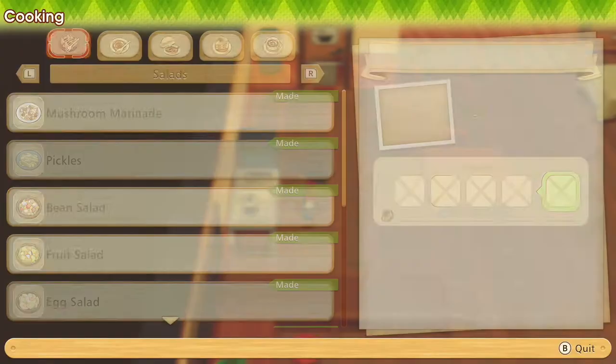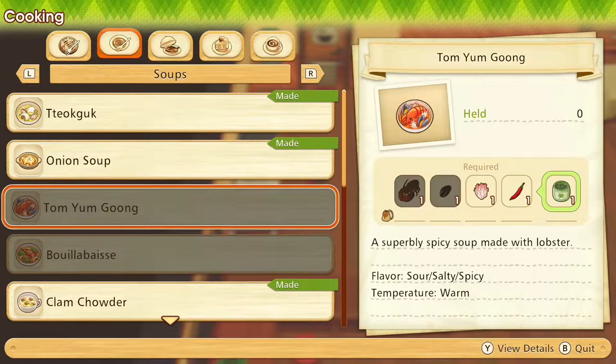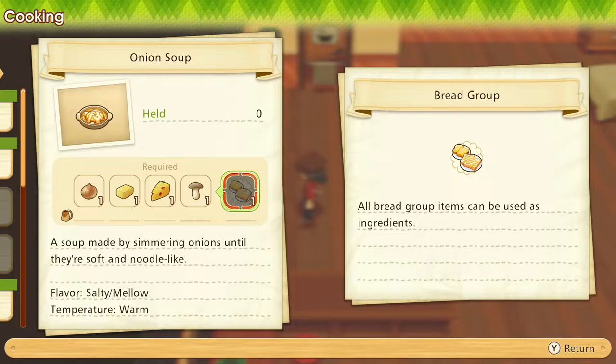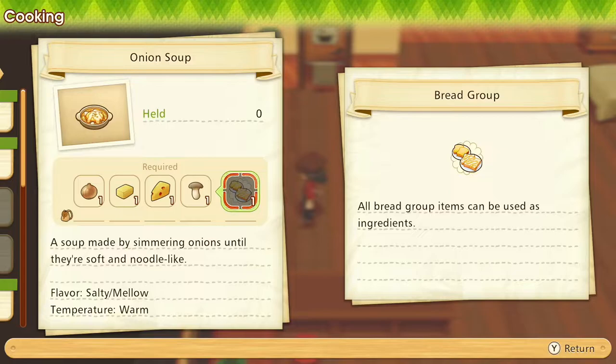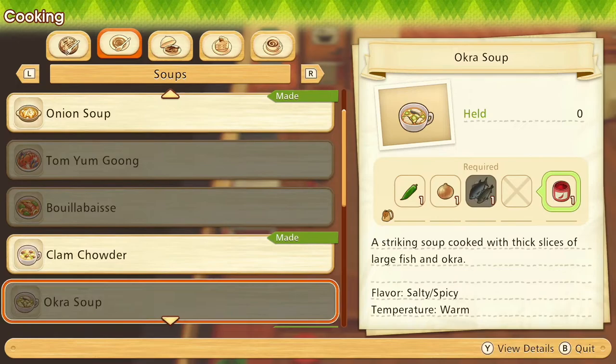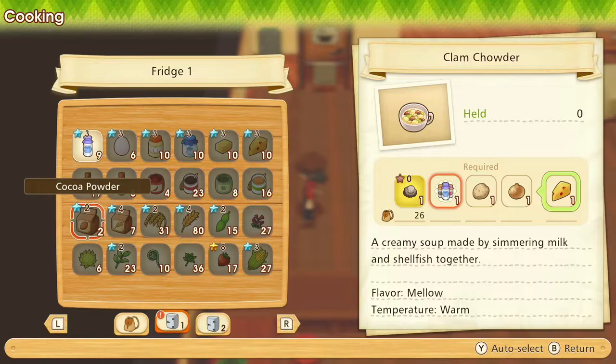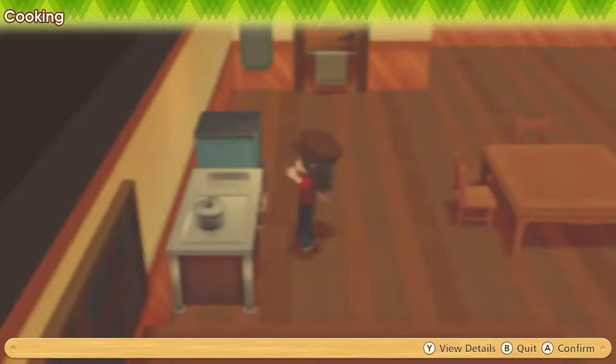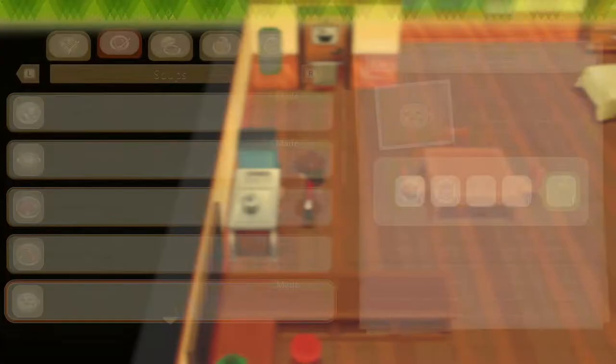Let's make some clam chowder. What is that topping? Bread, okay. Let's make some clam chowder — we can give this to Ralph tomorrow, and we'll top it with some cheese. It is after 11 p.m., so let's call it a day. Save the game here and continue on to the next day next time.